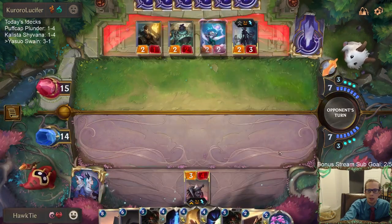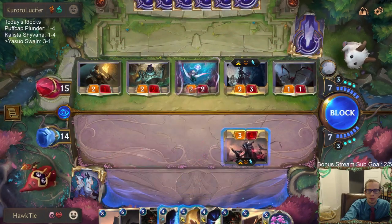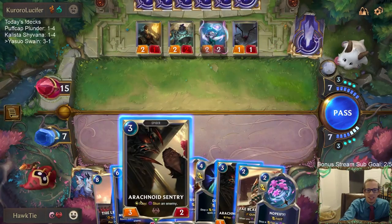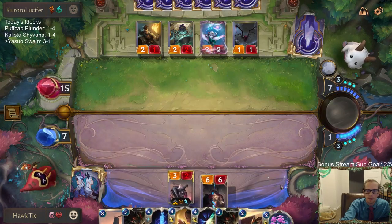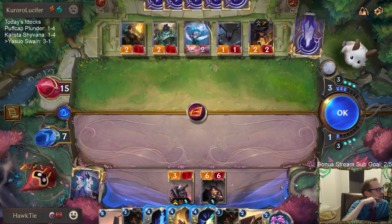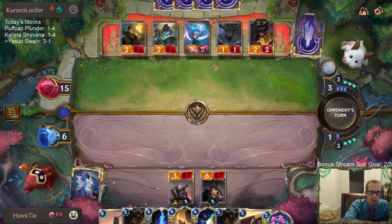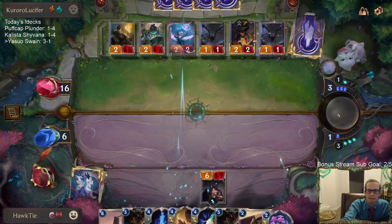We're going to need to gain a lot of life with Spirit's Refuge. Reckoner means I only get to have one of the Nopify or Deny. They've played three Go Hards, so the next one's Pack Your Bags of course. That looks like a Red card for a Go Hard. Oh, Vile Feast — what a killer. Can't do anything about it.